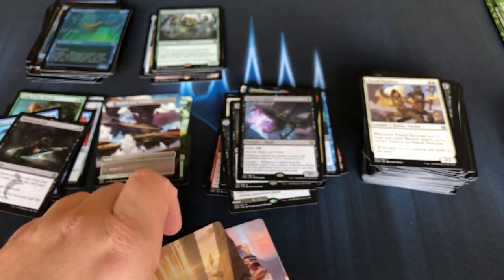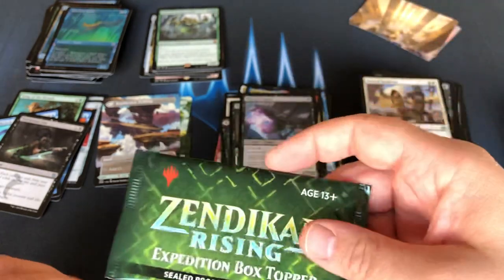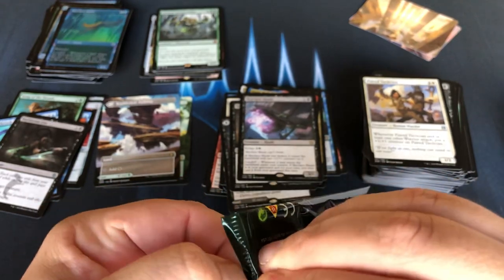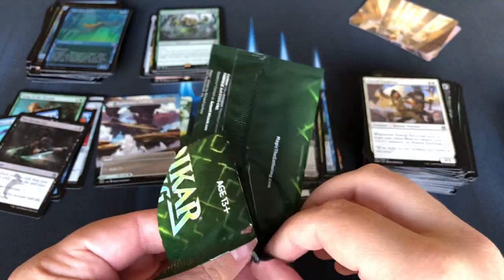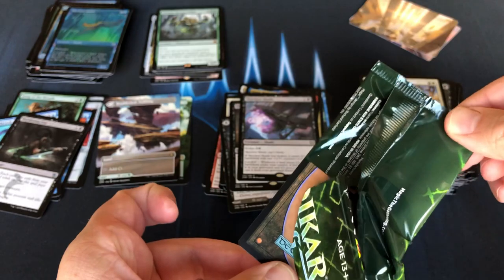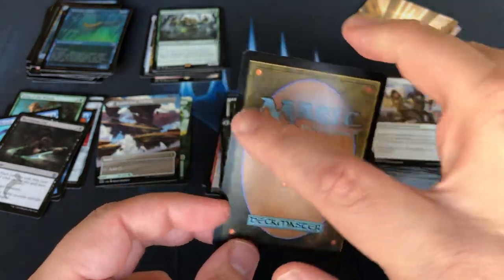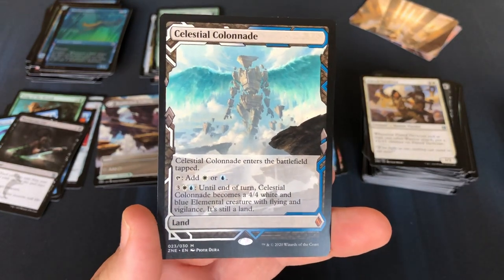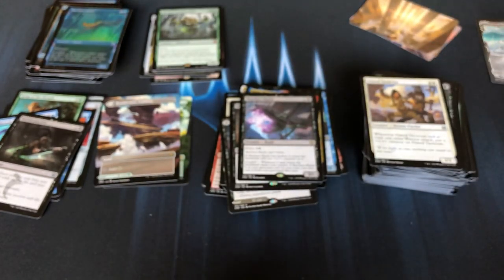All right, let's do a slow recap. We got two of the signed ones — pretty cool. Hold my horses — we got box topper time! What are we going to get? Celestial Colonnade — it's not what we wanted, but still cool nonetheless.